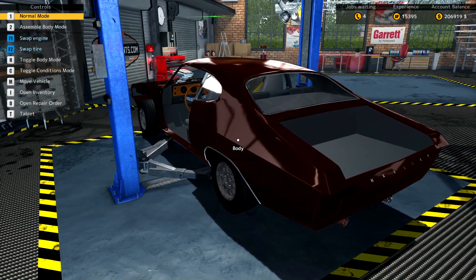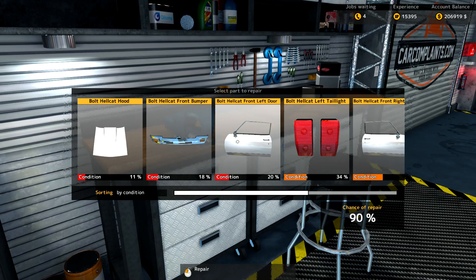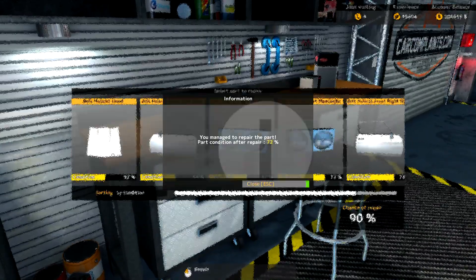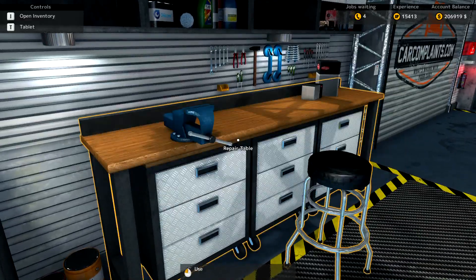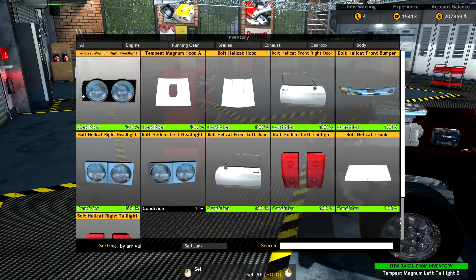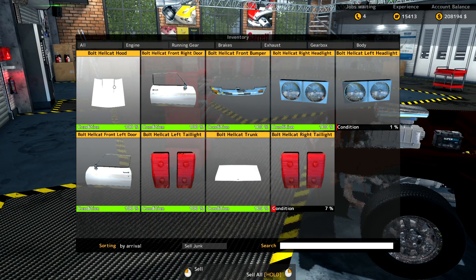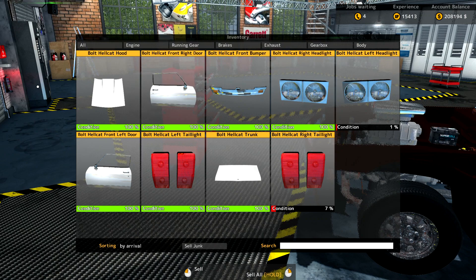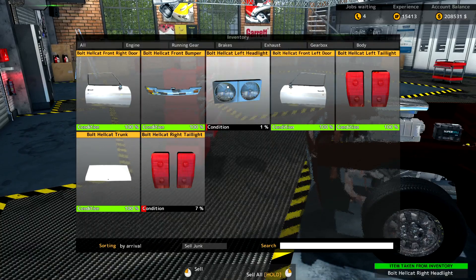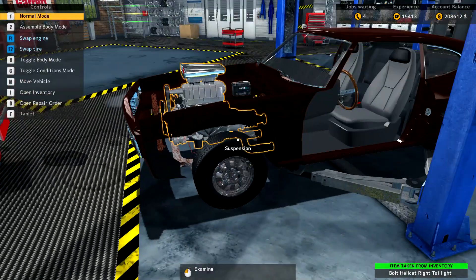Body's looking good. Now let's take care of our body parts. I'm going to replace the hood, but whatever I can fix here I want to fix. I just want the doors really. Let's look at our inventory. I'm going to keep the doors. All this is Hellcat stuff so I'm going to replace — let's see if there's an advanced bumper — but definitely the headlights I'm replacing. Tail lights yes, trunk — let's get the doors and trunks on there.